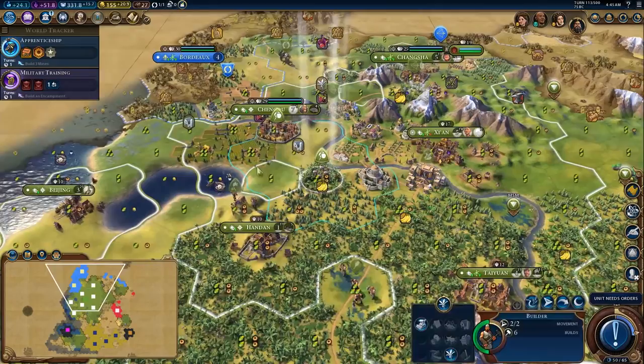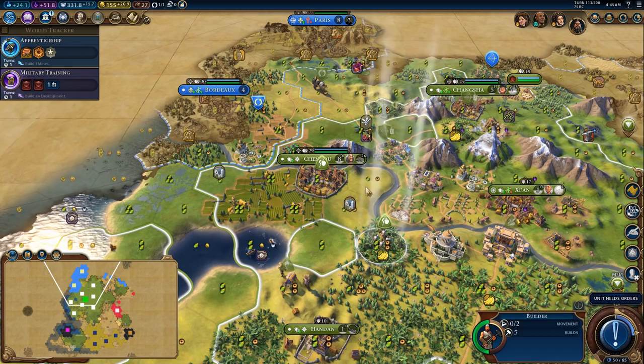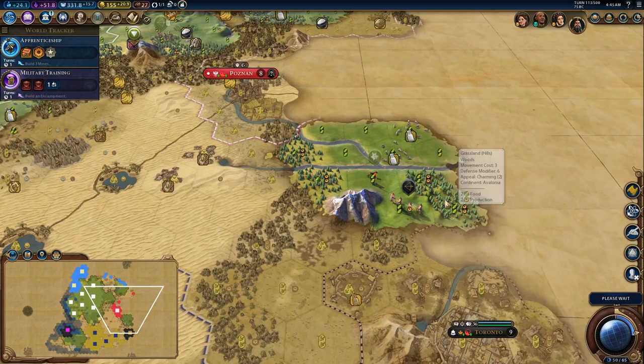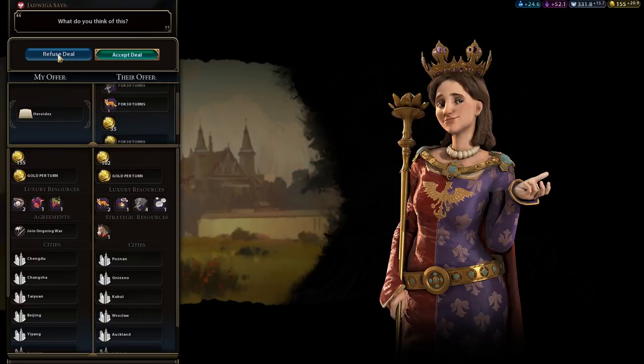You're waiting there. I want to chop here to force the city to grow — get it to nine pop and then chop again. I don't want to sell any of my great works, no matter how much value I can get out of them — it's just not worth it. I need that tourism generation.